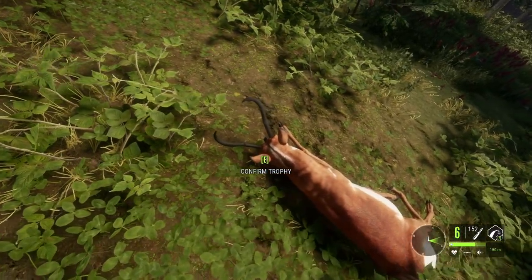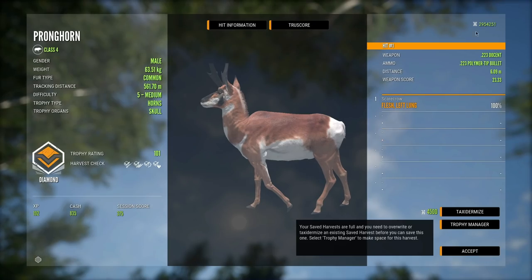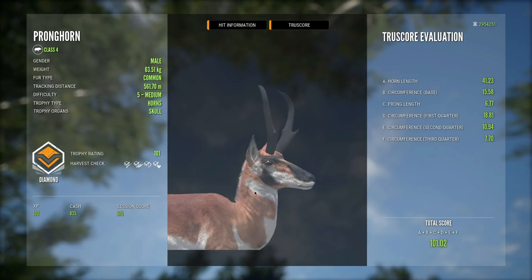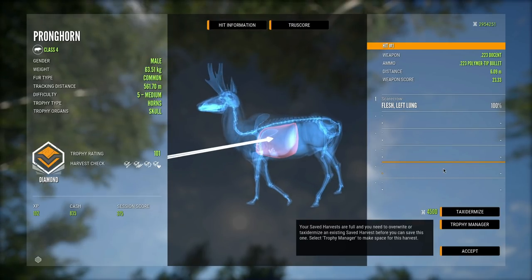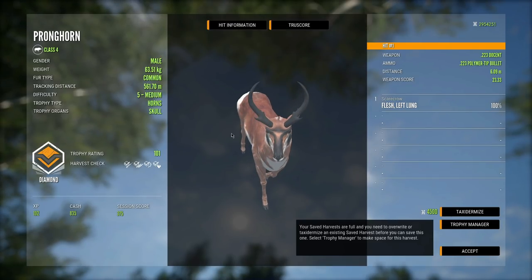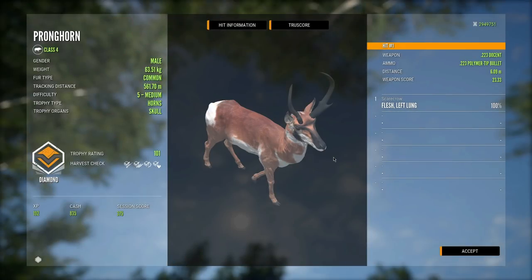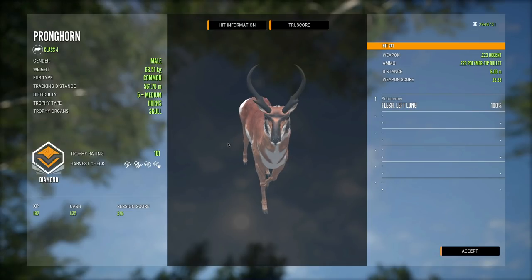I'm not sure if this guy's going to be a diamond — there's a good chance he could be a troll. 101 — it is a diamond! I guess this is the bigger variation of these horns, so that's really nice: 101 scoring pronghorn, not bad at all. That is awesome — we got single lung, just a left lung hit, but 561 meter tracking distance. That's crazy it ran that far. Now with the .223 checked off the list we can go to some more powerful weapons — the next one we have is the .270.